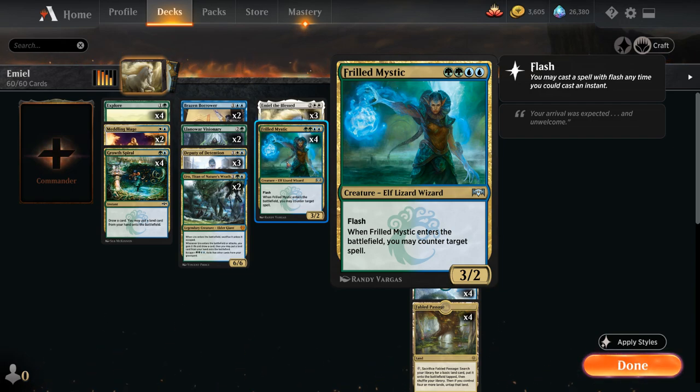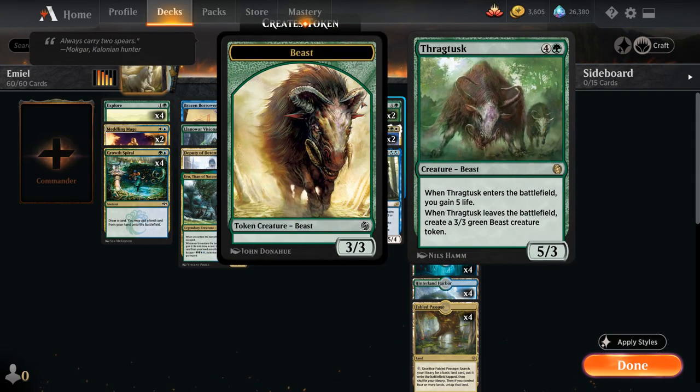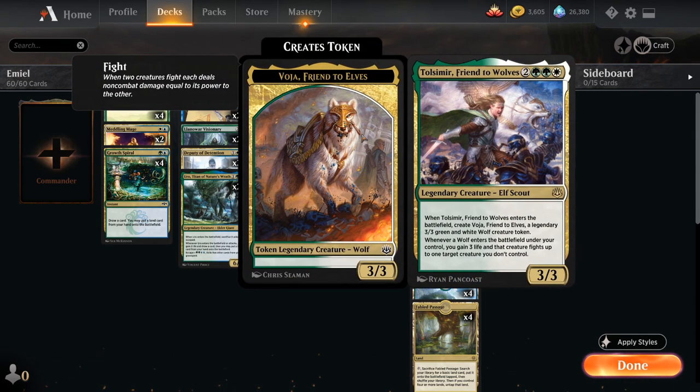Looking at other powerful enter-the-battlefield abilities we can abuse with Emil, we've got two copies of Thragtusk — the 5-mana 5/3 beast that gains five life when it enters the battlefield. When Thragtusk leaves the battlefield, whether it dies or gets blinked, we get to make a 3/3 green beast token. So if we blink Thragtusk with Emil, we gain five life and generate a 3/3 beast token.